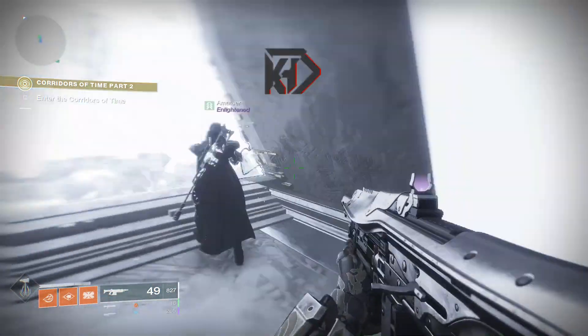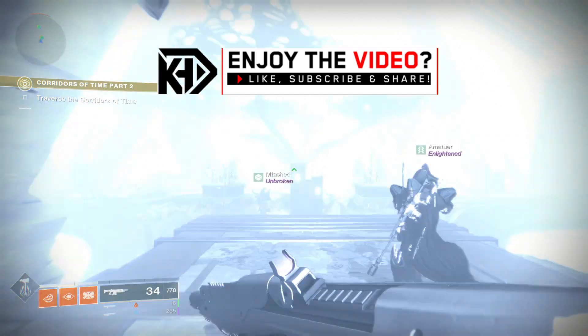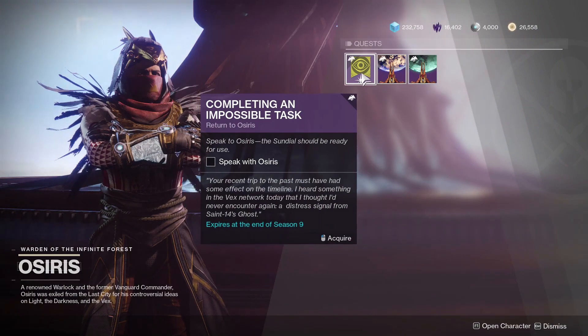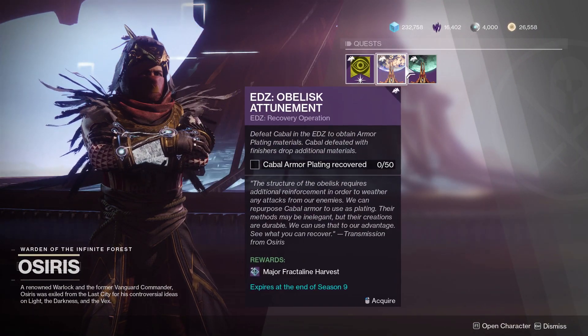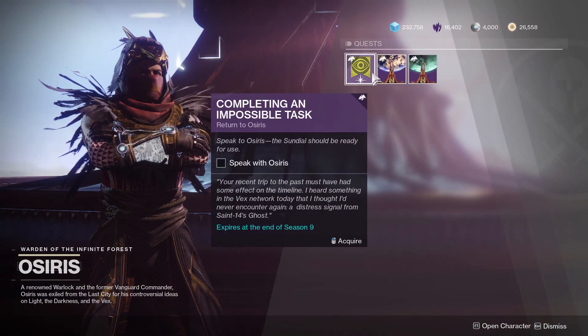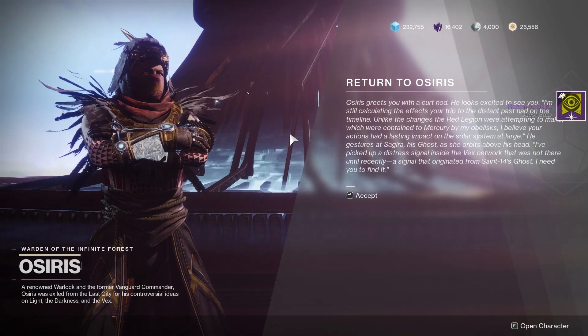You're gonna unlock a new Triumph and a sick new cutscene. So how do you do it? Well, first things first, you need to head to Osiris and talk to him. He's gonna have three different things available this week: the two new obelisks — one for the EDZ and one for Nessus — and then the brand new quest we're talking about in this video: Completing an Impossible Task.